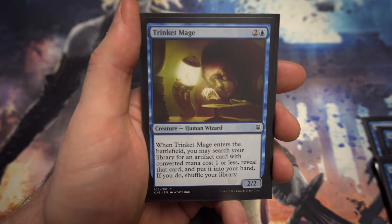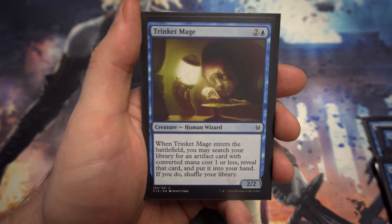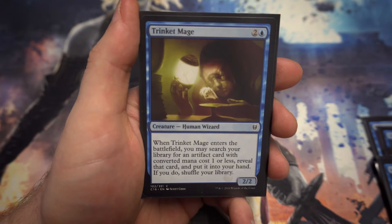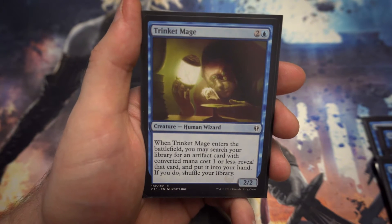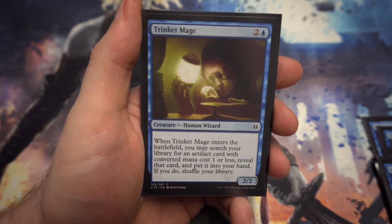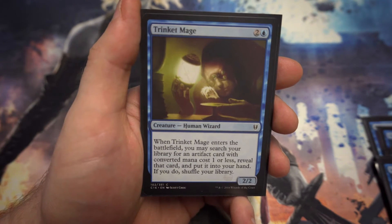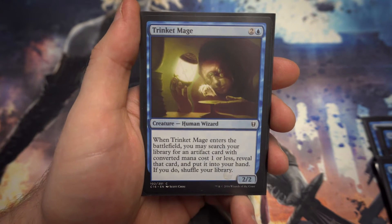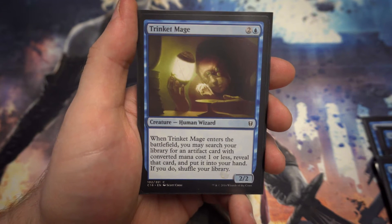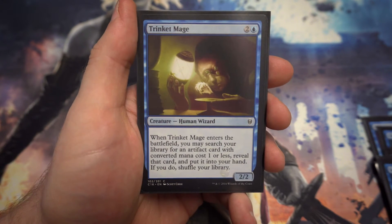Last of the three-drops: Trinket Mage — for two and a blue, a 2/2. When it enters the battlefield you can search your library for an artifact with converted mana cost one or less, reveal it, put it into your hand, then shuffle. In a powered cube this would be fantastic for finding Moxes. In my cube there are cards like Everflowing Chalice or similar one-cost mana rocks. A flicker effect on it would let you find another artifact, and the library shuffle is nice if you've put things on the bottom you'd rather have back.